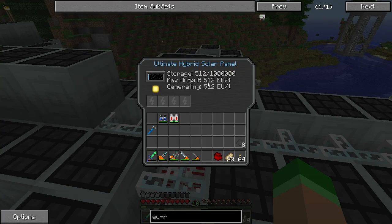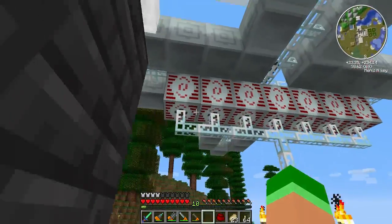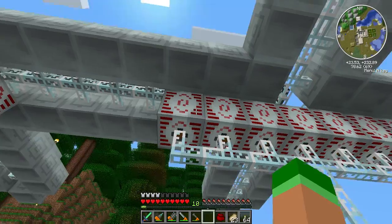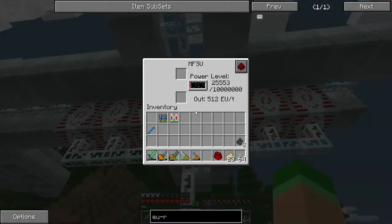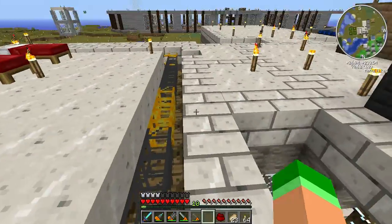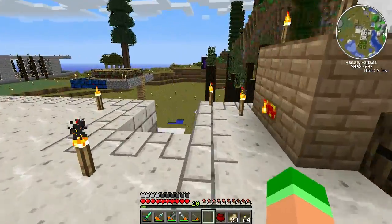Oh my god, 512 EU a tick - that is amazing! Of course we have so many of these MFSUs that I threw on just because we have the materials for them. But yeah, we're going to be packing up soon. We've got to figure out how to take all the solar panels with us.